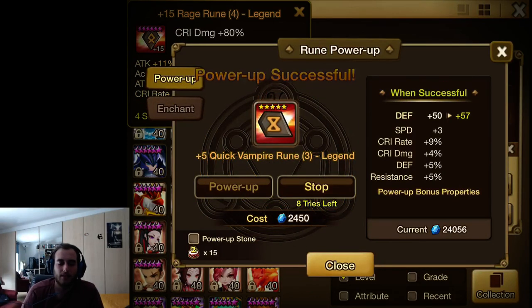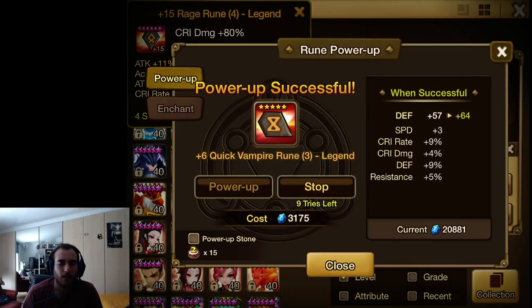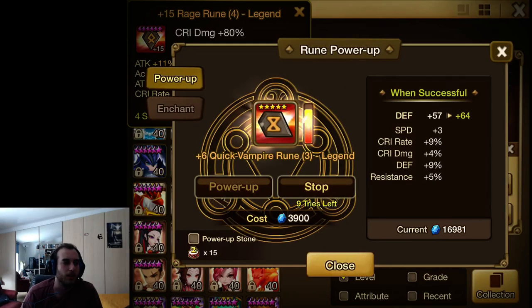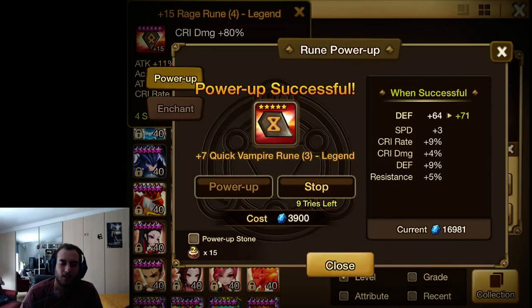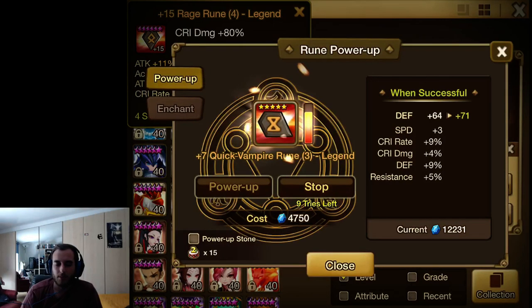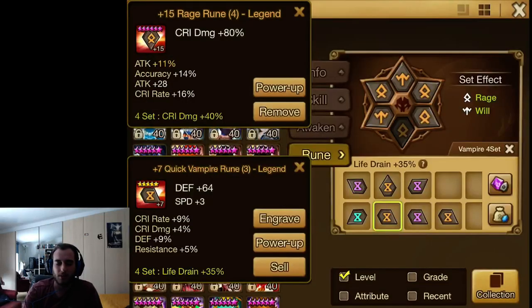For slot 6 vampire, it's pretty much the same as slot 2, just without the speed discussion. I wouldn't keep resistance or accuracy unless they have crazy speed and you'd give them to Bernard or something. That's about it for vampire runes.